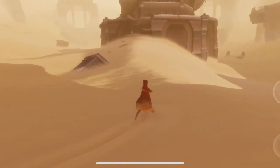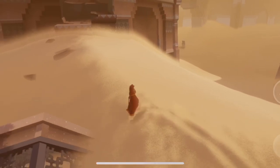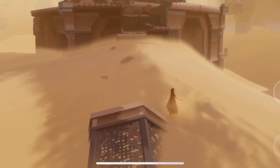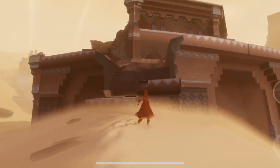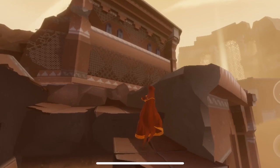The second symbol in this area is right ahead, but I don't think I have enough flight power to get up there yet. So we're going to get the symbol that's up here first. The controls are so weird — I'm sorry, I'll get better, I promise.